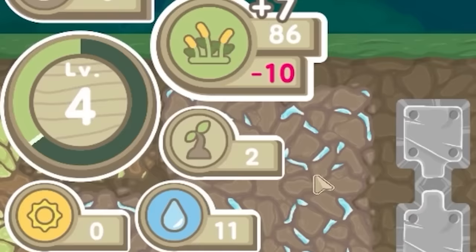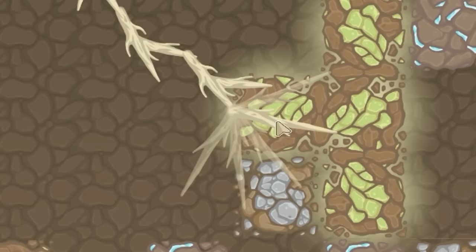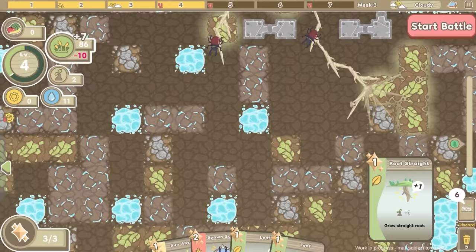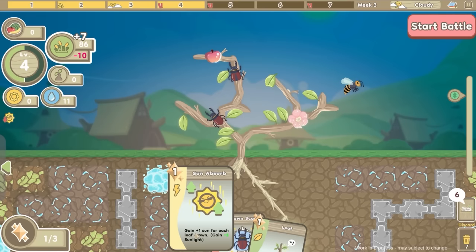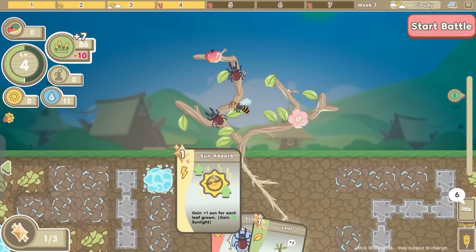I've got two essence so I can grow a root. Let's head down over that way. I've only got one essence, so I can add another leaf - probably shove it over there. Do I sun absorb? I only get five sunlight but better than nothing. So we'll do that - five sunlight. We'll then start the battle for the next date.